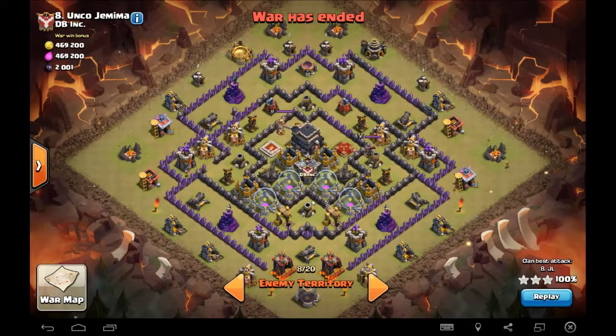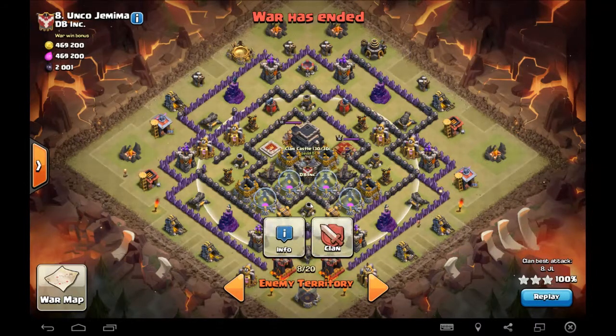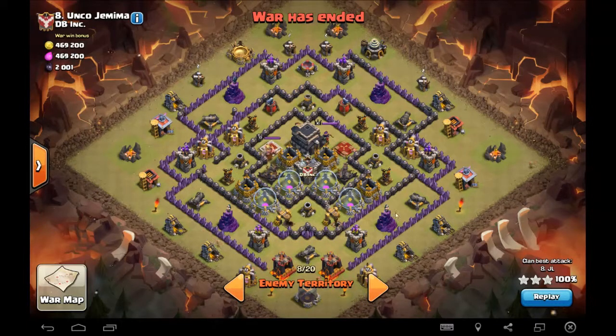It's got this centered Town Hall, and it's got some good elements to it. There are some double big bomb areas — I wouldn't call them great placements, but there are spots for them. You can tell they're in between basically all the defenses on the outside. Everything except for walls is a max Town Hall 9, so anytime you're dealing with max defense Town Hall 9, it's always a little tricky even with those bombs.